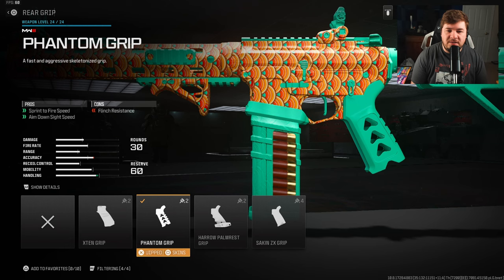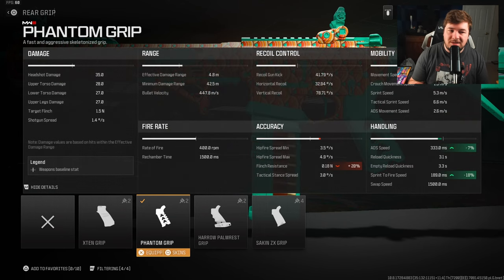Starting us off with a rear grip — we have the Phantom Grip, mainly for the sprint-to-fire speed, but also aim-down-sight speed. Since we are going to be targeting tac stance spread, you do want a decent aim-down-sight speed. You get 7% there, along with 18% to the sprint-to-fire speed. The sprint-to-fire speed is the more important statistic over the aim-down-sight speed.